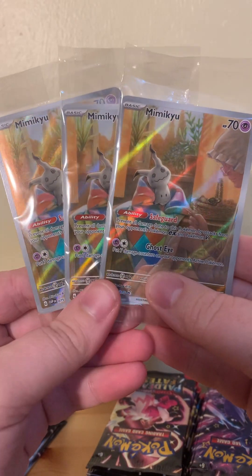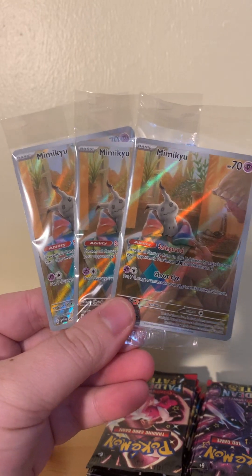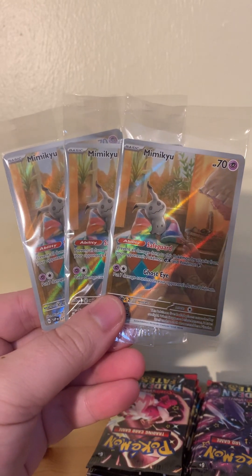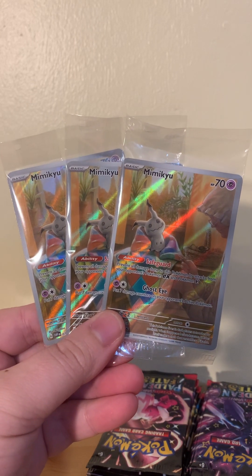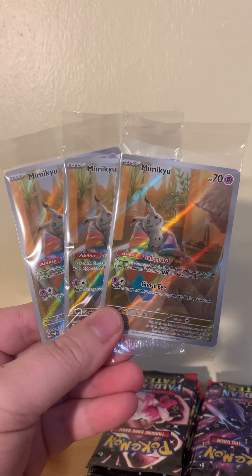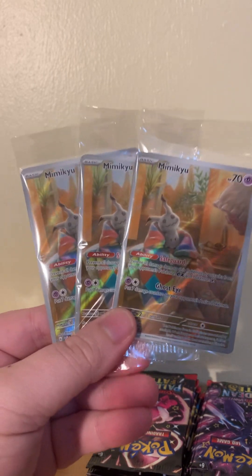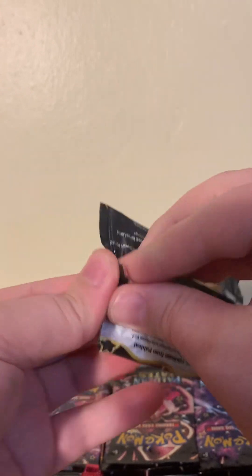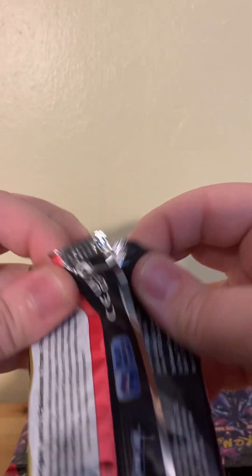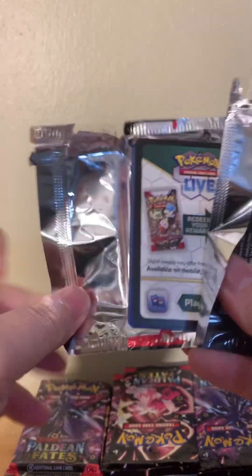What is going on everybody? It is the Phantom Michael today. We have three Elite Trainer Boxes of the new Paldean Fates set. Super excited to hop right into this. I got my three promo Mimikyu's. But I got all of our packs here. Let's go ahead and get right into it, guys, and see what we can get. They have a ton of dope cards in this set.